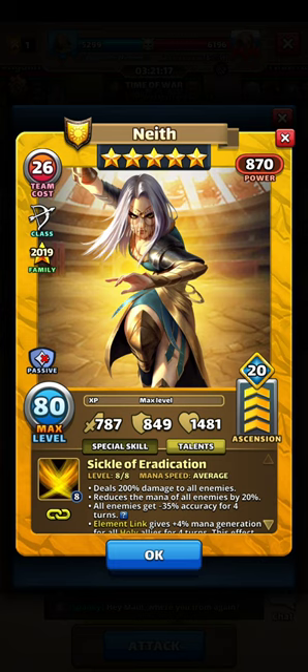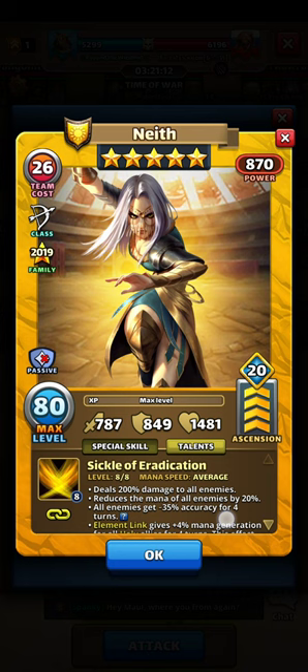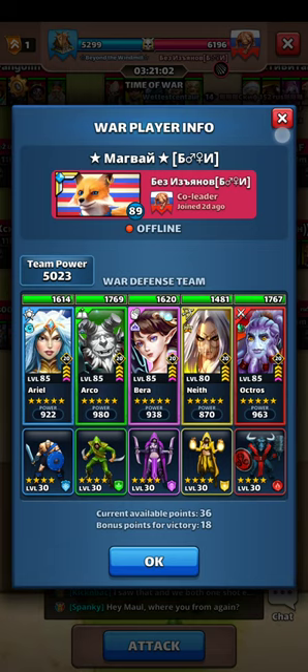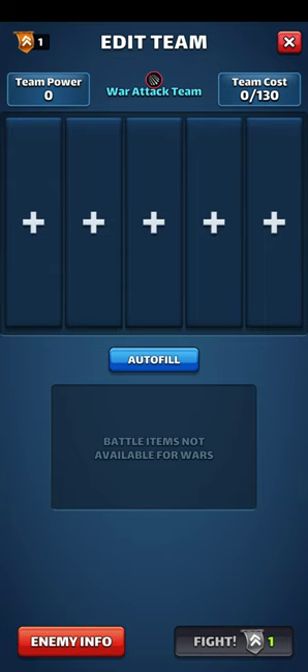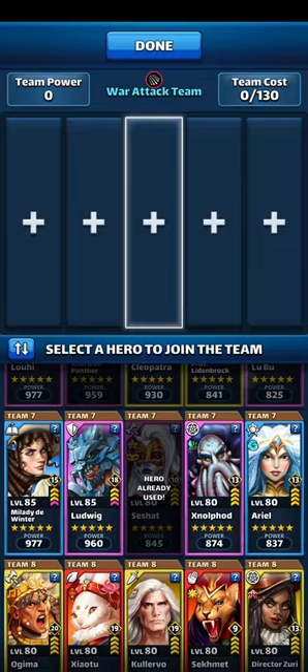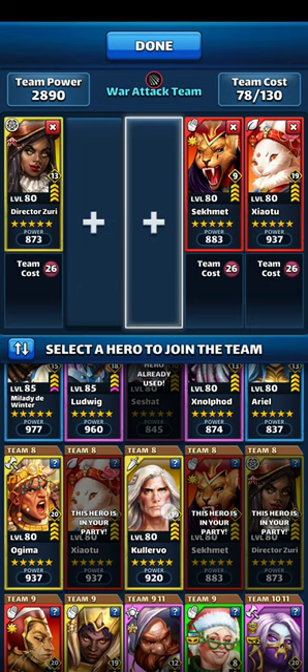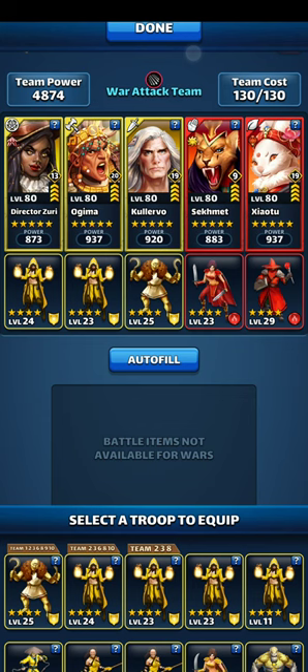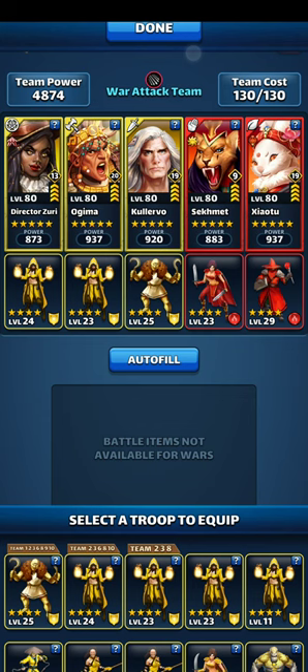Neath isn't a tremendous hero, but if she goes off — 200% damage to all enemies, reduces mana of all enemies by 20%, and all enemies get minus 35% accuracy for four turns — she's good on defense and really messes up an attack team. We're going to go in here, put in our anti-minion team, switch this, give her the level 24 troop, give Calervo the ability to bypass, and give Zhao 2 the increased attack troop since he's average speed.